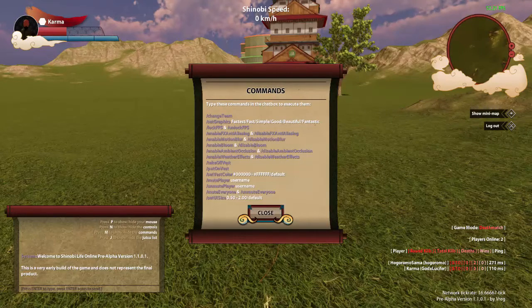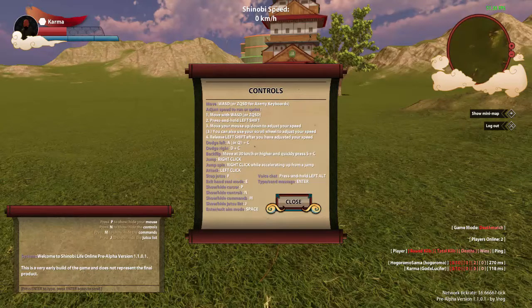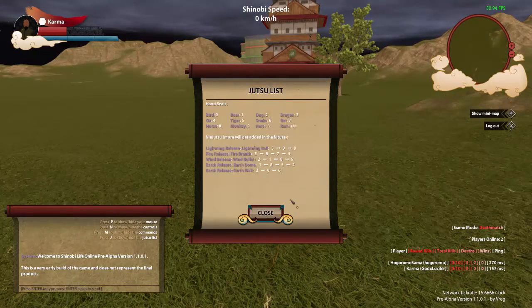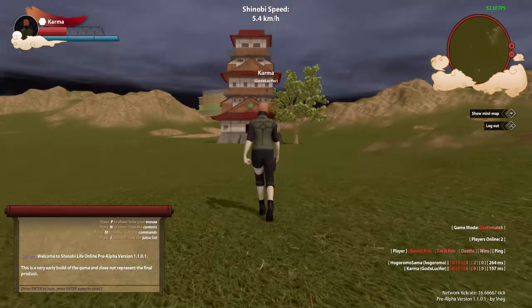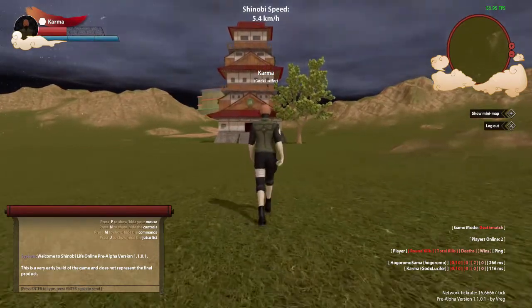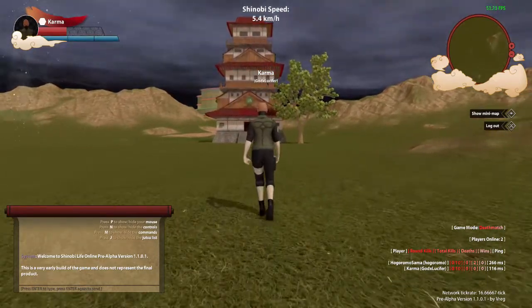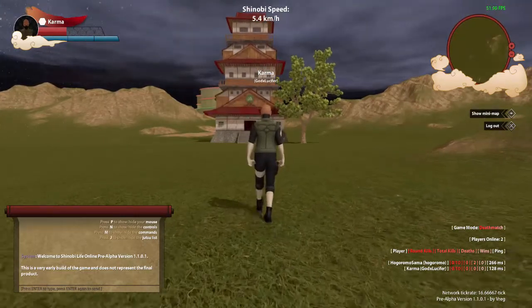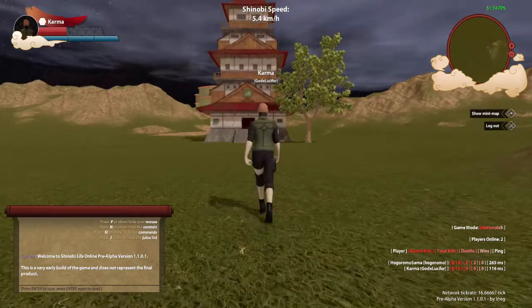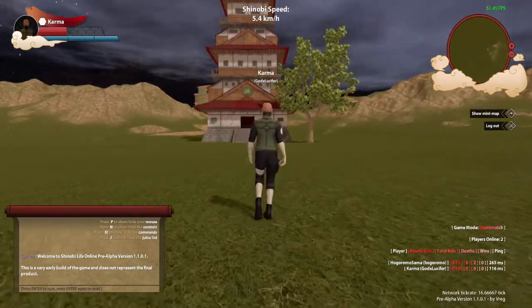Shinobi Life Online is going to be exactly that — you're going to be playing as your own shinobi. You're going to be able to go through the academy as a student, pick your chakra nature. You'll pick one of the 11 villages and you'll be able to possibly become Kage if the people think you're popular enough. Let's say you're the best ninja, everybody agrees, everybody thinks you'd be perfect to run their village — you can do so.